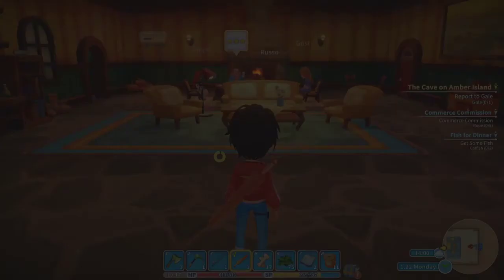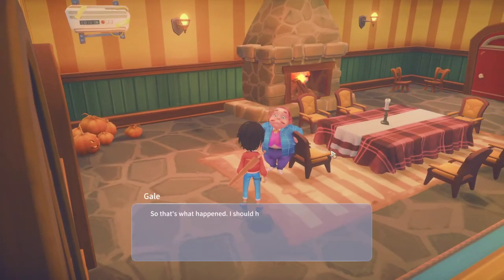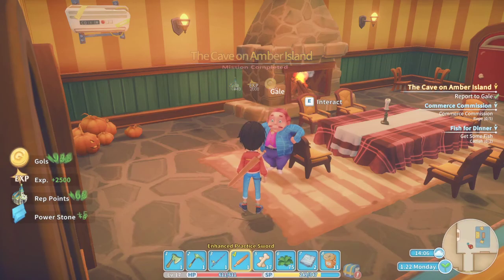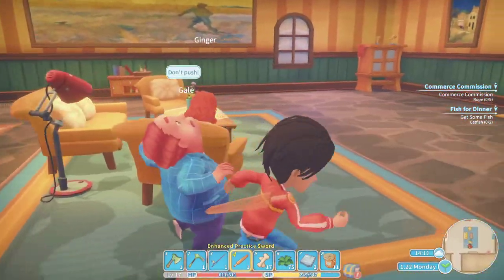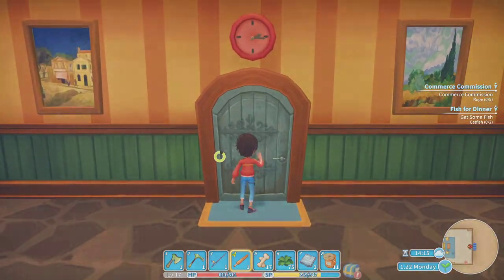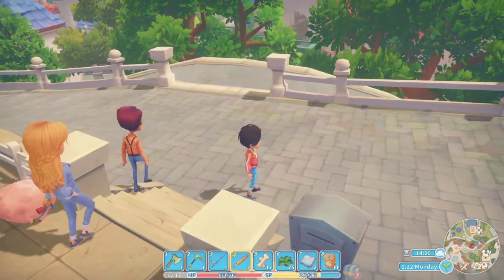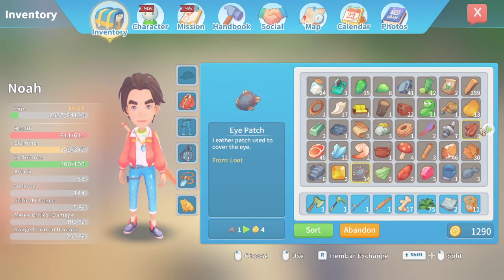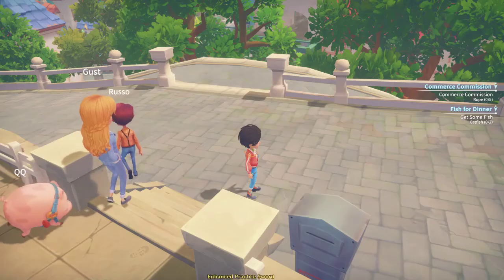Let's go into the mayor's house. Does anyone want all these items on me? Am I supposed to deliver all of them? Let me check — we got Emily's bucket, Gust's lamp, Remington's shoes, Martha's pot. Nothing for you, Russo. Oh, Gust!